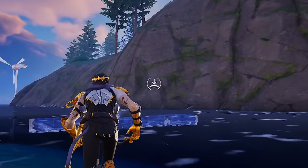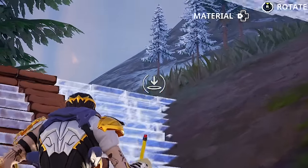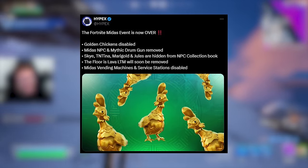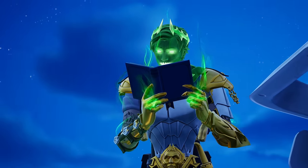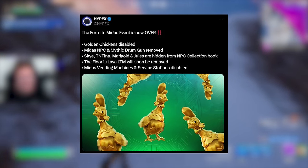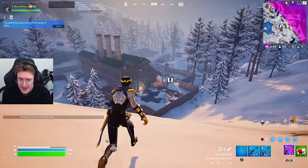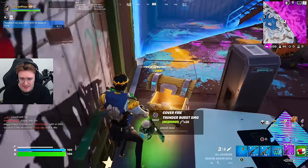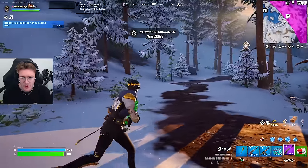I forgot how I'm going to get out of this storm. There's also a tweet saying the Fortnite Midas event is now over — golden chickens have been disabled, along with the Midas NPC, and the mythic drum gun has been removed, which I'm super sad about. We didn't have the mythic drum gun for very long. Sky Tina, Marigold, and Jewels are hidden from the NPC collection book. The Floor Is Lava LTM will soon be removed, and Midas vending machines and service stations are also disabled.